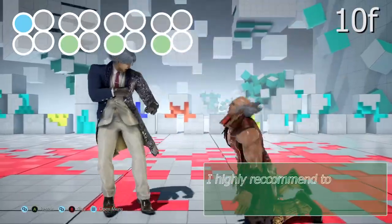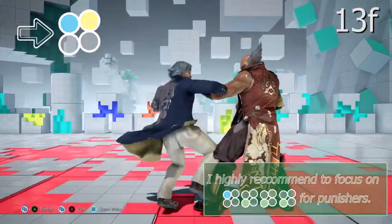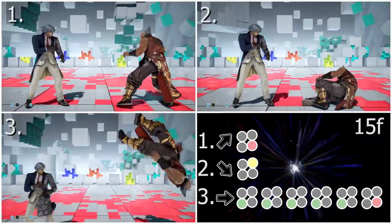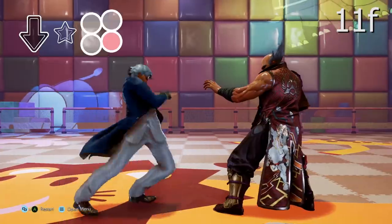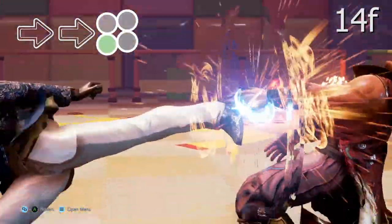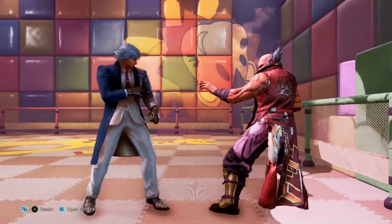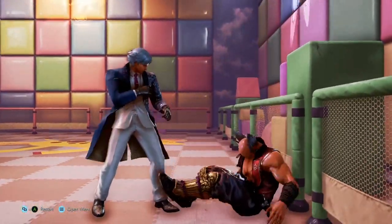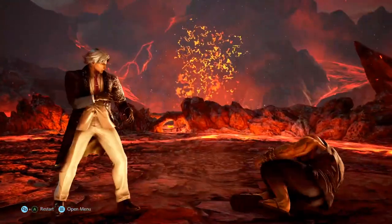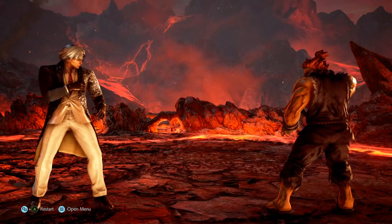Here are all of your standing punishments. I personally like to go for while rising 2 3 as the option even if I think I'm going to miss the extension, because I have good frame advantage and okizeme. Bonus tip: Lee's command grab leads into forward 3+4 for some extra guaranteed damage. Enjoy!